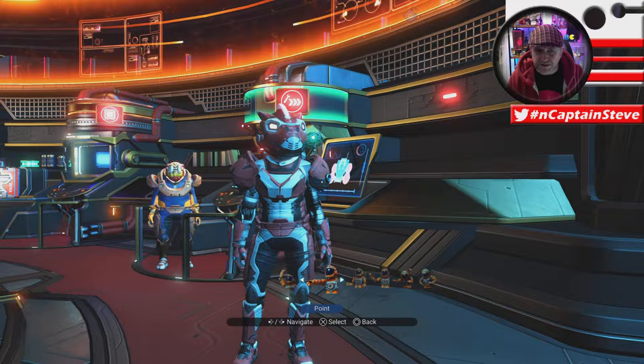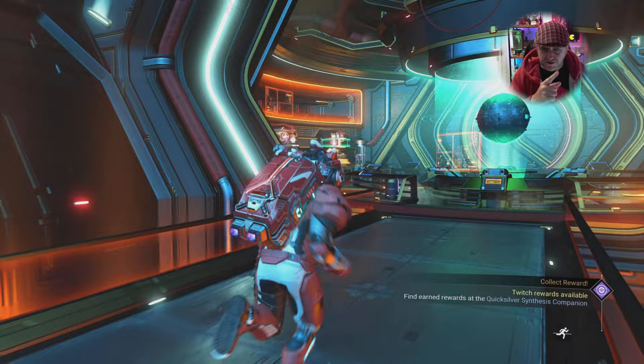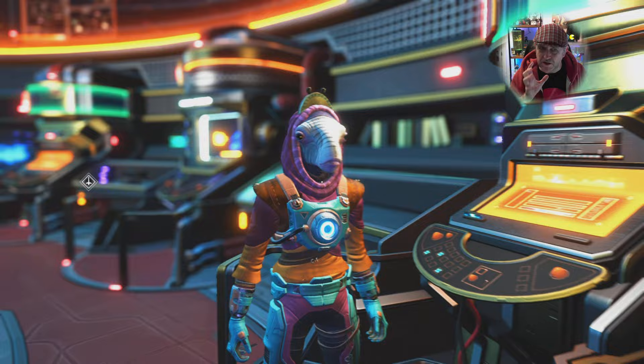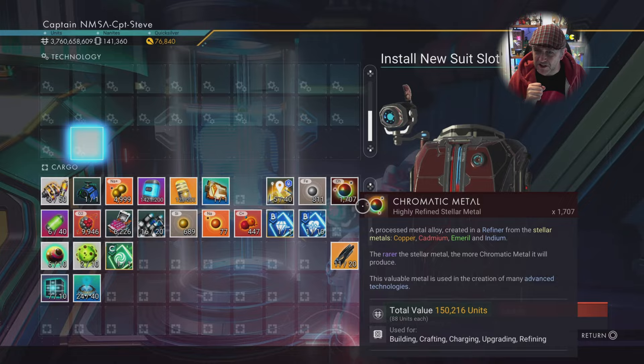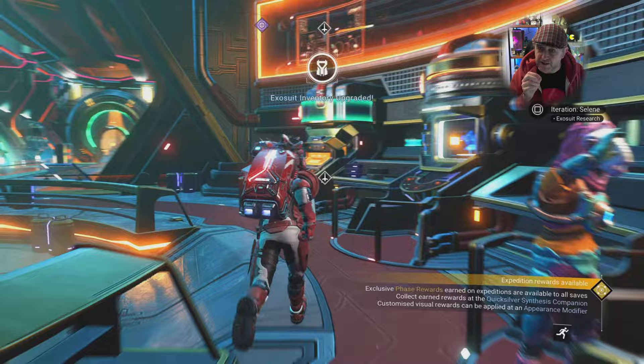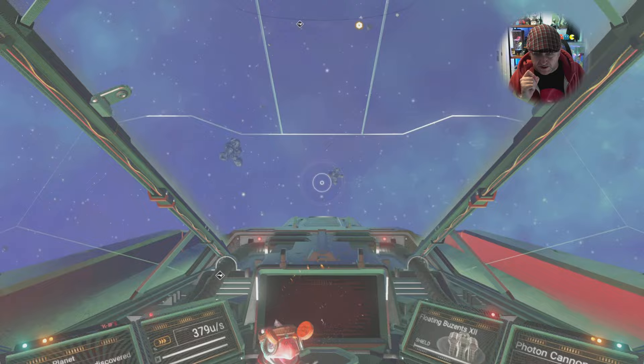While you're up in the Nexus, you can also go over to the terminal next to Specialist Polo — the one that flicks her tongue out. Go to that capsule tube at the back and you can get yourself an extra inventory slot. You can do this every time you jump to a new system, so you can get one at the station and one here.